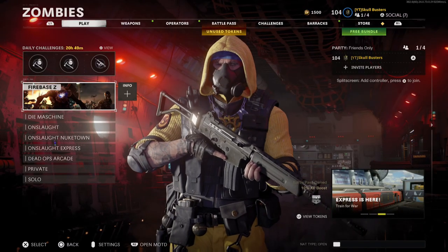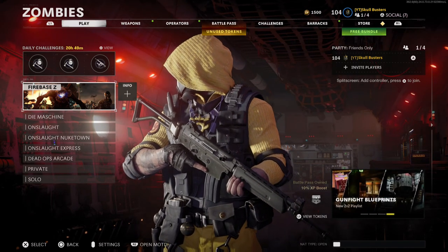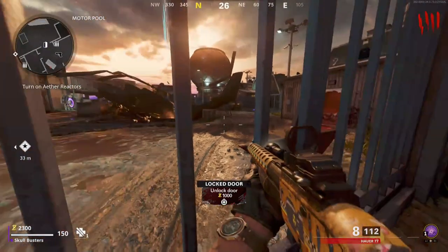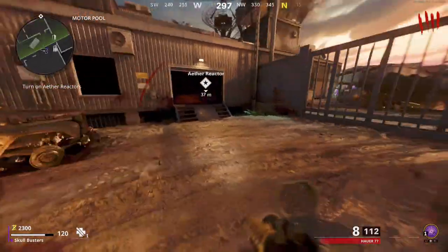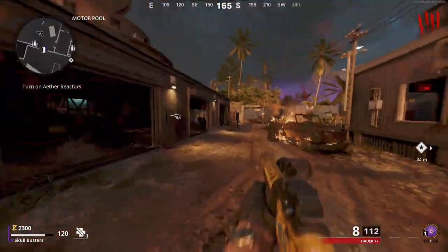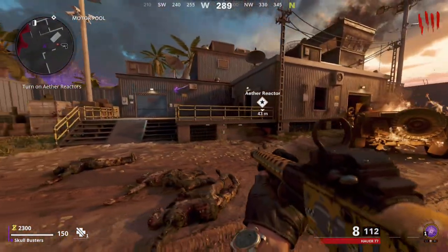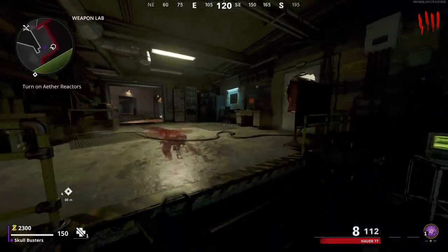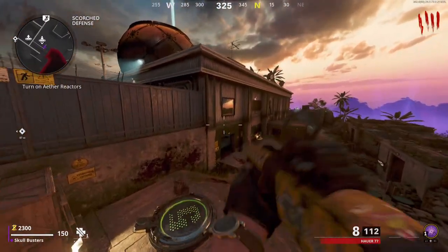What is up guys, Matt from Skullbusters, and today we are on Firebase C in Call of Duty Zombies. This is how to build the wonder weapon, so let's get straight into it. To start building the RAKA 884 wonder weapon, here is what you need to do. Tombstone is over there on your way to Juggernaut, and here is a work shed — you need to come in this work shed because you need to collect this blueprint right here.